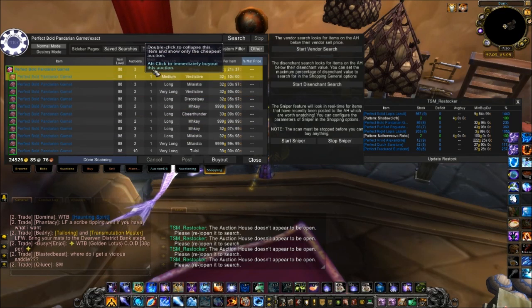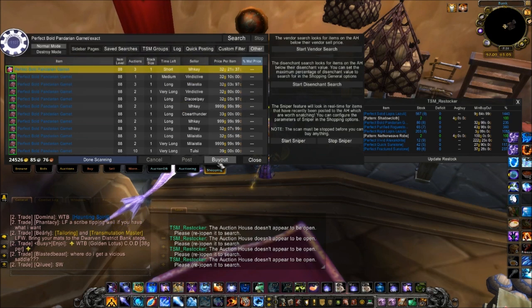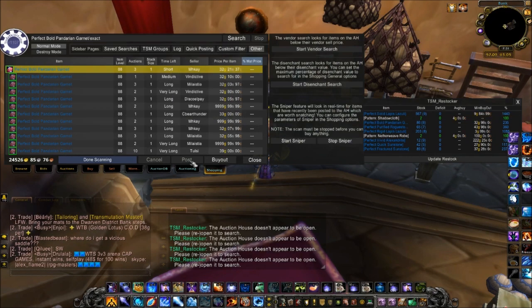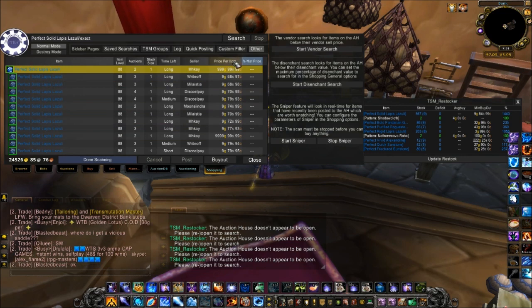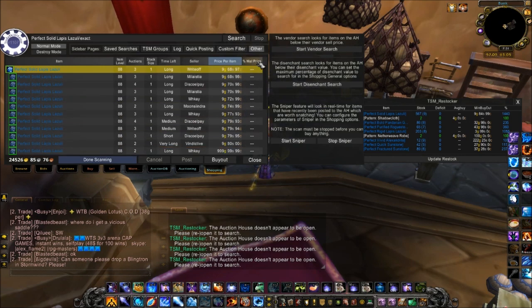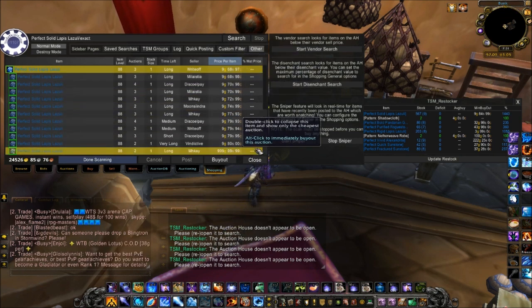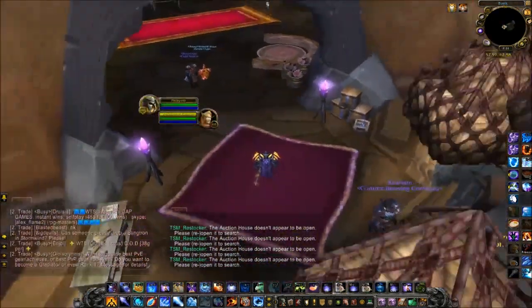Let's say it was Windwool Cloth and we wanted to keep a hundred in stock at all times — if it showed up here, we could open our Shopping tab in TSM and just click that item to search for it. Obviously these gems are expensive — someone's asking a thousand to ten thousand gold. We'd want to sort by price per item, or for materials sort by map price — percent of map price. When restocking materials to ensure you're making a profit, you want to be buying at 100% of your map price or less.